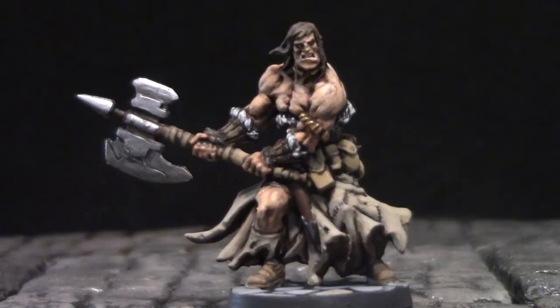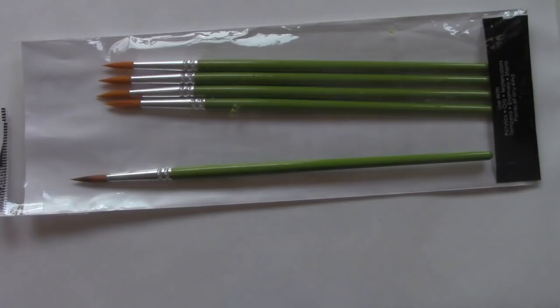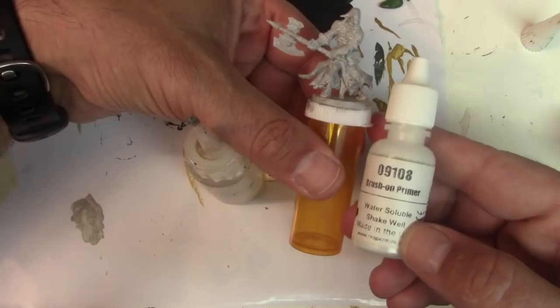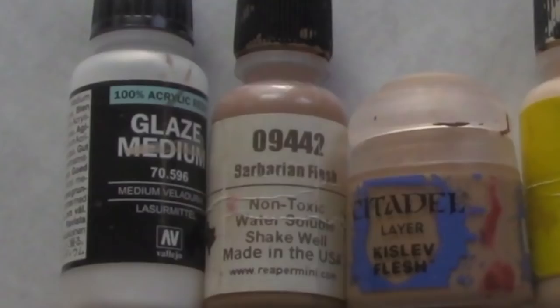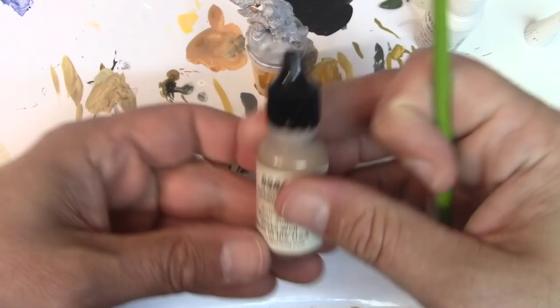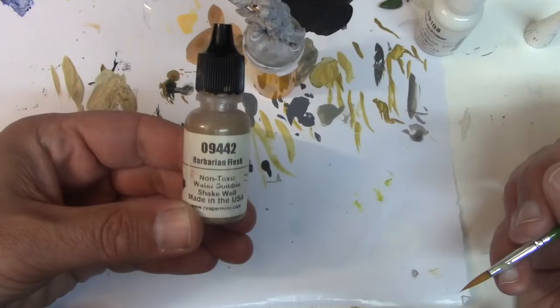You don't have to have this particular Barbarian figure to paint along with us. You can get a Barbarian from Reaper Bones — it's going to be mostly flesh and loincloth, so it'll be the same color scheme. We're going to be painting this model entirely with this 50-cent brush from Hobby Lobby; you can get a package of these green-handled brushes for just $6. We didn't want to use spray primer — we were afraid of obscuring the details — so we used Reaper Brush-On Primer. It is critical to thin your paints.